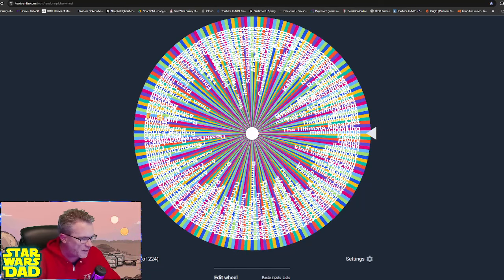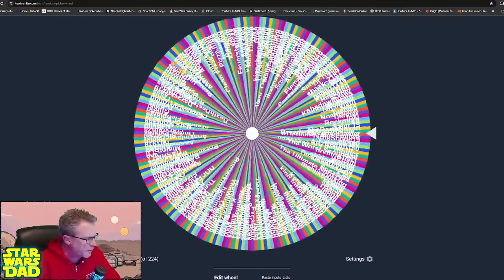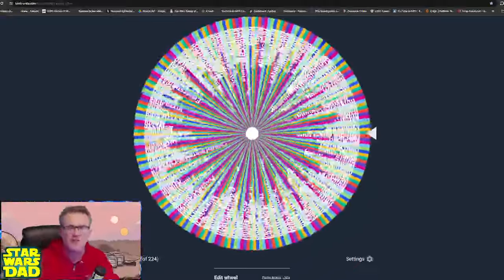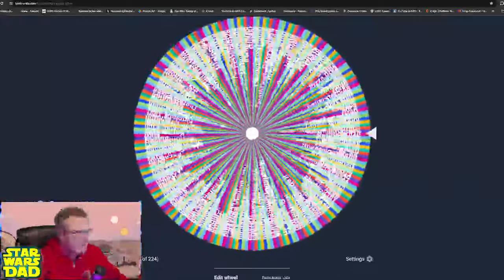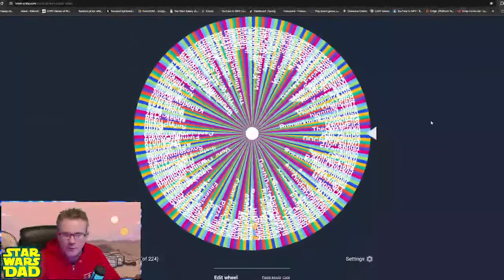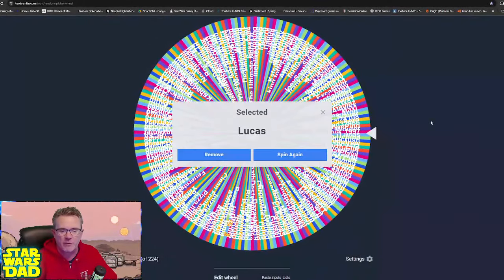We're going to do five-minute reviews for most of that, and then Slayer will be a full review at the end. We'll find something interesting and fun to talk about. Let's go and spin for the first free review here and see who we get — I like to make sure you guys see the spins so you know we are actually spinning and there's no shenanigans going on. Our first five-minute review today will be for Lucas. Lucas, you have won a free roster review today!